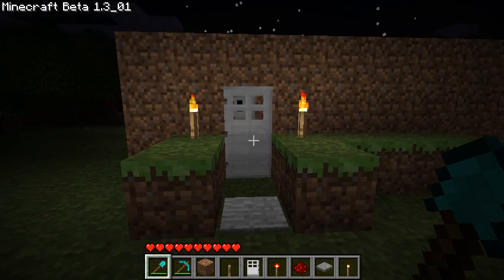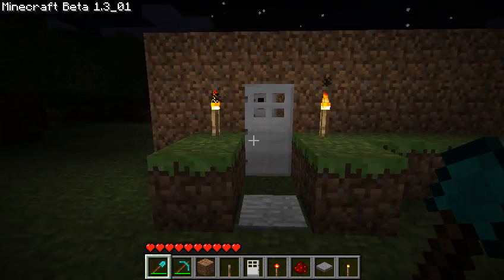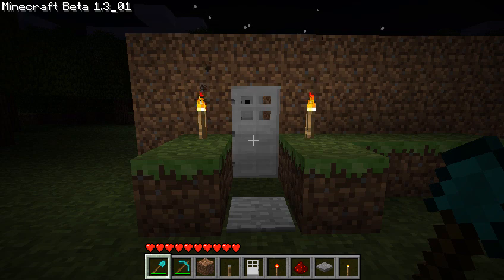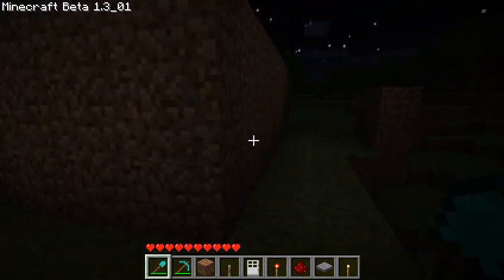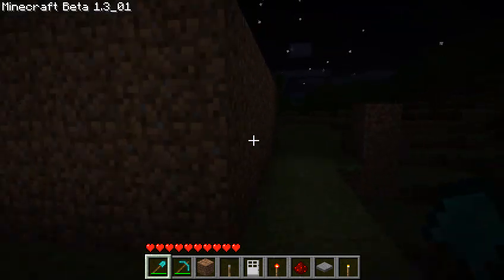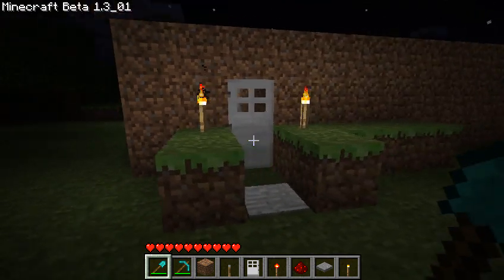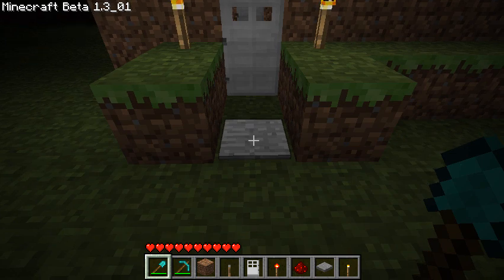Hey everyone, today I've created a more complex, better form of a security system to lock your doors and prevent anyone from coming in. This is the general entrance — it's pretty big, I'm not gonna lie, but it gets the job done. I'm going to take you through how this works. I won't be doing a tutorial until after the video; this is just an introductory video to show you how it works first.